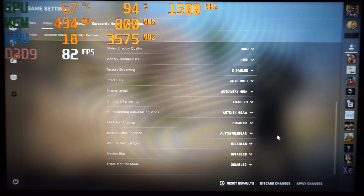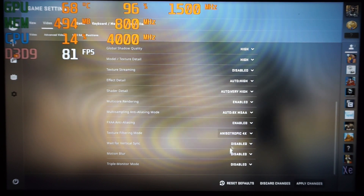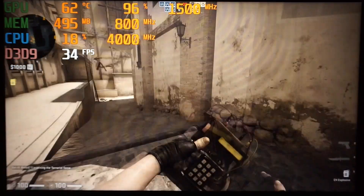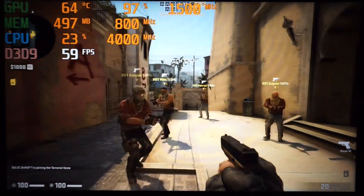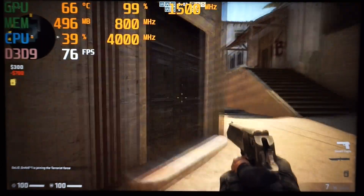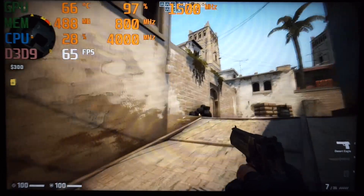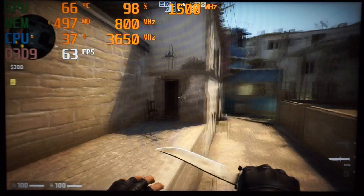Now I've turned up most settings — so this is high textures, high global shadows, pretty much most things on high. As you can see it seems to be settling a little bit lower on the frame rate, probably about 10 FPS lower than where it was with most stuff on medium. The biggest thing that seems to affect it is fire, which I do throw a few fire grenades soon.